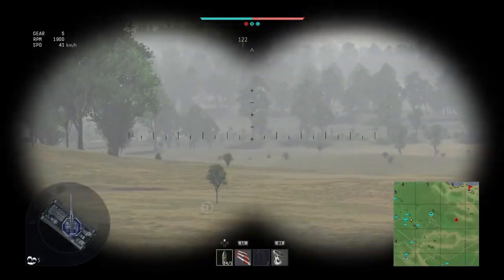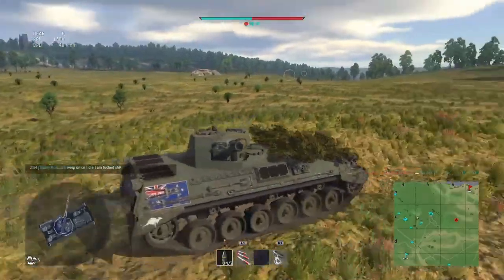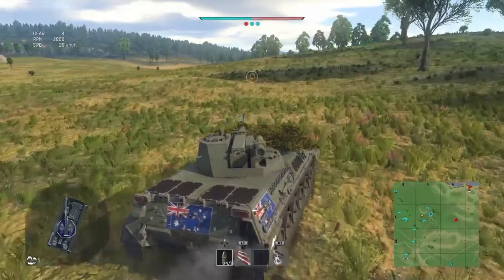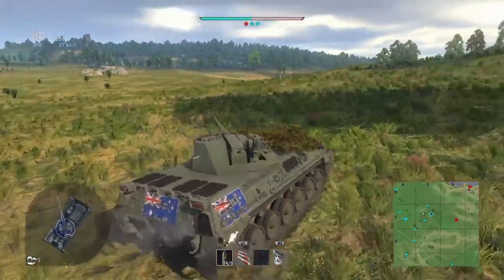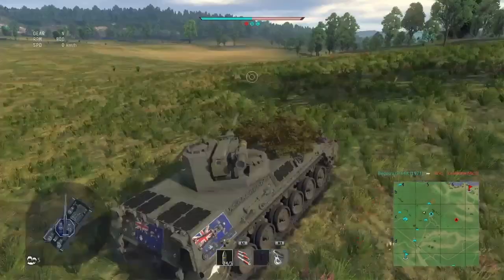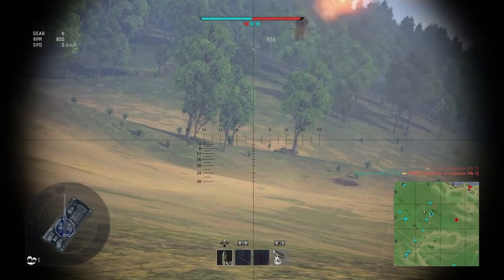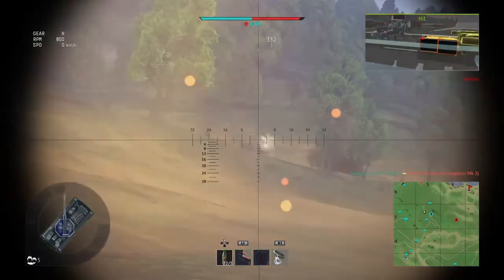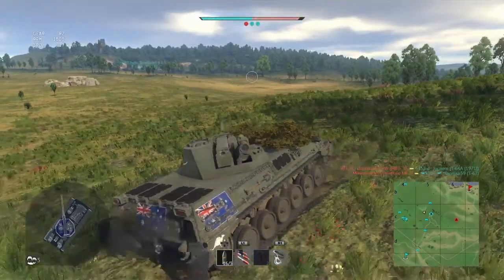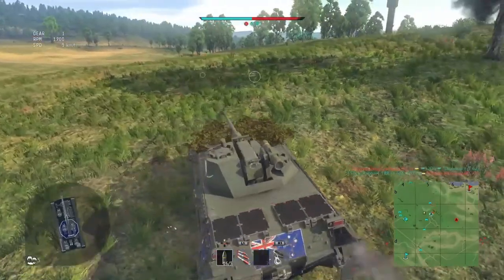We've got to watch out and make sure nothing's flanking. Where did that KPZ get killed from? There's a guy up on the hill somewhere, probably an MBT. We're in a bad position now, looking around frantically. There's something over there — an MBT. That ATGM shot was unsuccessful, so we're in a bad position now. There we go — we've got an assist for him. That was pretty unlucky with the ATGM; I thought we would have wrecked him.